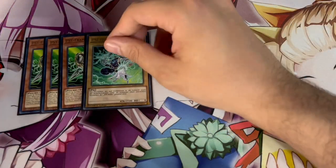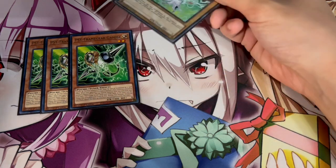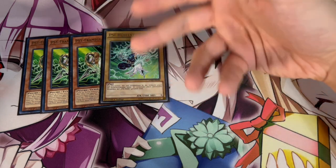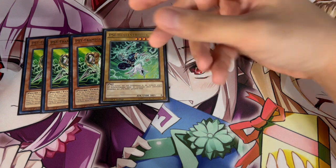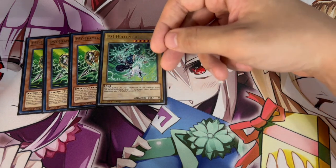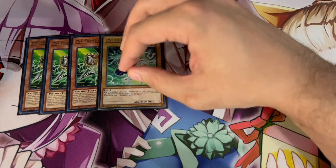For hand traps, we're playing triple Gamma plus one Driver. Gamma is just insane this format and works really well in Dino specifically. Because we're going second every time, Gamma is very powerful against today's meta. Also, since you're starting all your plays with spell cards like Fossil Dig and Branded Fusion, Gamma will almost always be live when you need it.